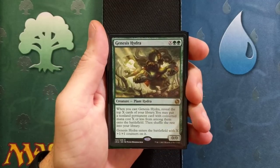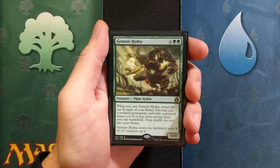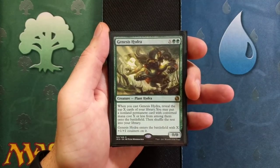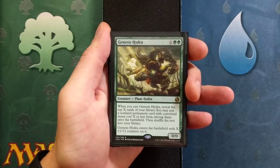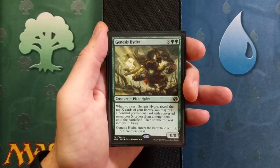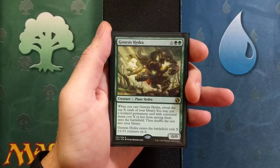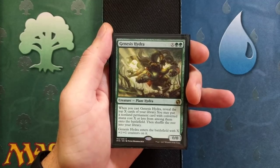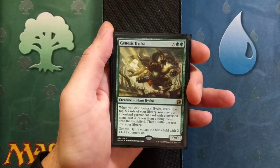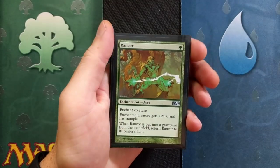Genesis Hydra costs X and two forests. When you cast Genesis Hydra, reveal the top X cards of your library. You may put a non-land permanent card with converted mana cost X or less from among them onto the battlefield, then shuffle the rest into your library. Genesis Hydra enters the battlefield with X +1/+1 counters on it. This card is really fun because it can help us get to certain cards we need to seal the game and win. We are running only two in the main board.